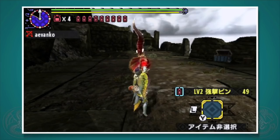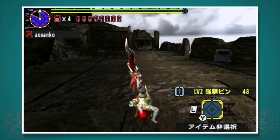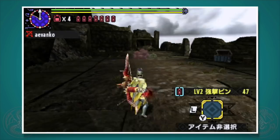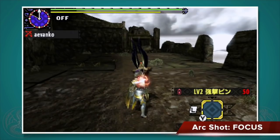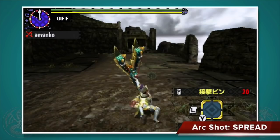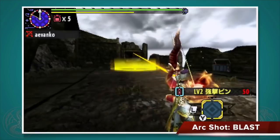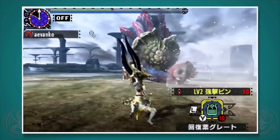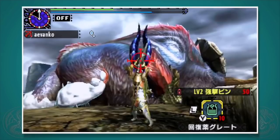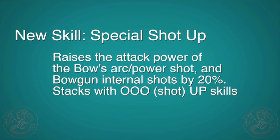Arc shots: while charging, press A to do an upward arc shot. At level 2 it's mid-distance and at level 3 it's long distance. You can see the area it will hit if you press R during this. There are three types of arc shots and your bow will have a fixed type. Focus means arrows land in a very concentrated area. Spread means it lands in a slightly larger area, good for large monsters. Blast is a single hit but will send teammates flying, so be careful online. The focus type is good for applying status ailments, and all arc shots do exhaust and stun damage if you hit the head of a monster. There is a new 5-slot armor skill called Special Shot Up that gives power and arc shots 20% more power, which is pretty insane for power shot.